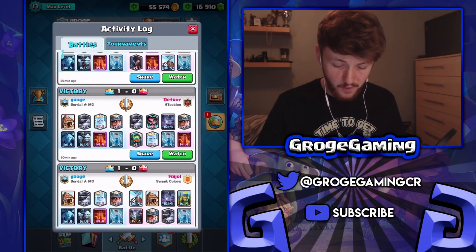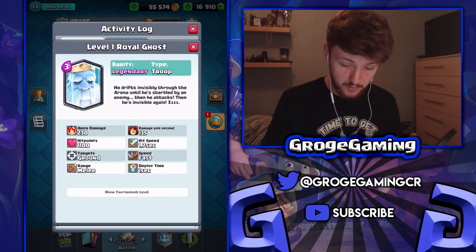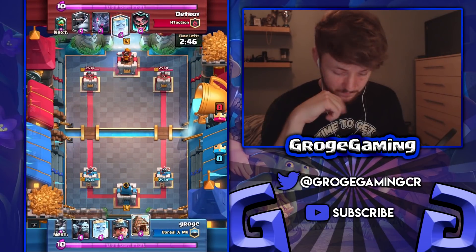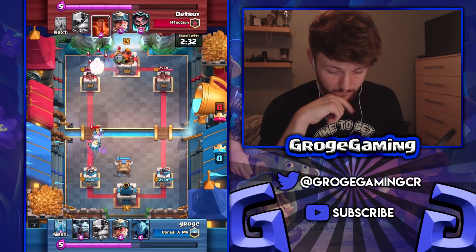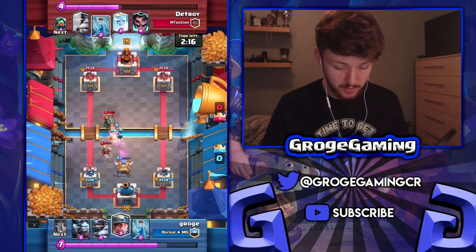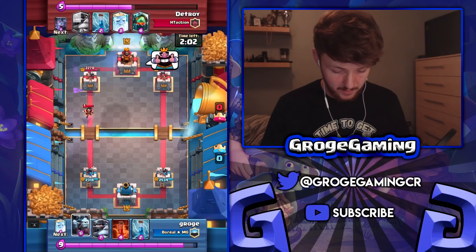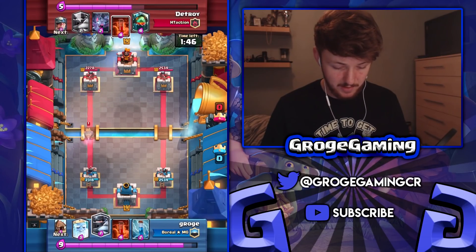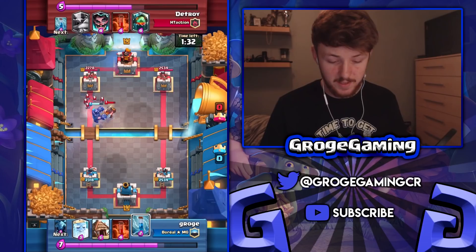Let's look at this next game against a five-legendary deck: mega knight, e-wiz, miner, inferno dragon, royal ghost, plus bats, zap, and poison — a pretty crazy but very solid deck. As before, not going too aggressive early. He goes pretty aggressive and spends a miner as well. I could have gone opposite lane but I just wanted to make sure I was defending correctly, setting up a little push. We're not too worried — though I kind of wasted my elixir lead and didn't turn it into a big damage lead.